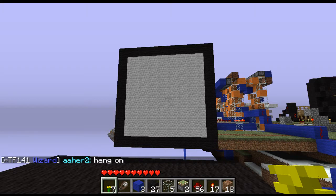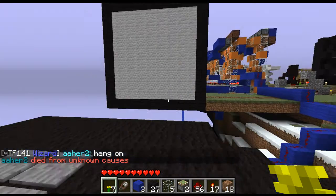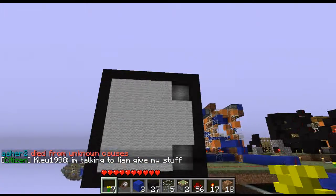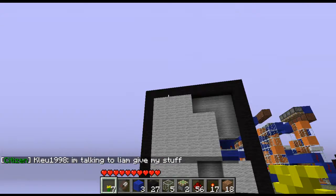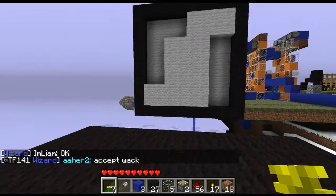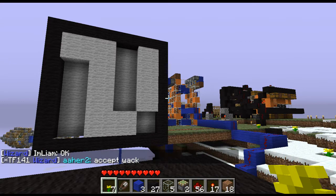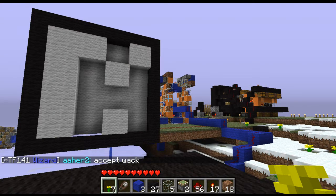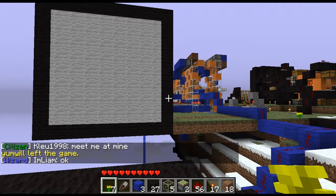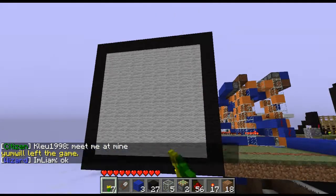Hello, everyone. I've just created a machine which you can animate things or create a picture in a 4x4 area, or a moving picture in a 4x4 pixelated area, which I can put onto those reels, and then display it on here.